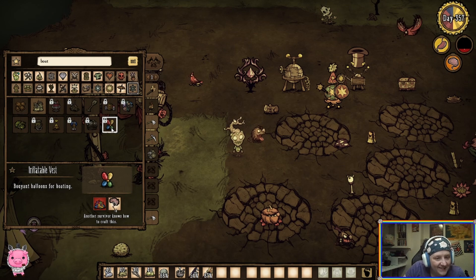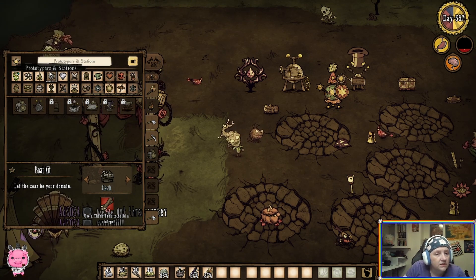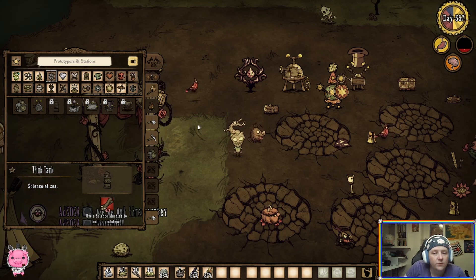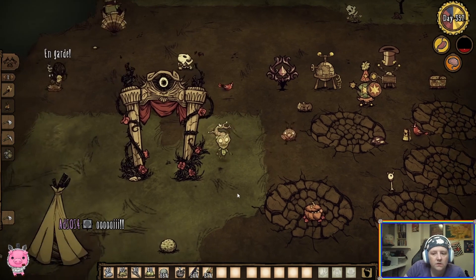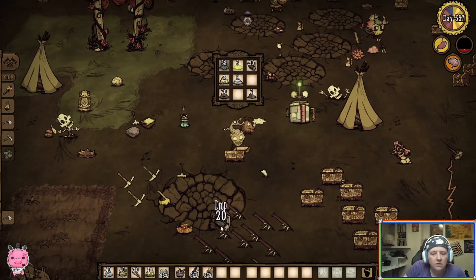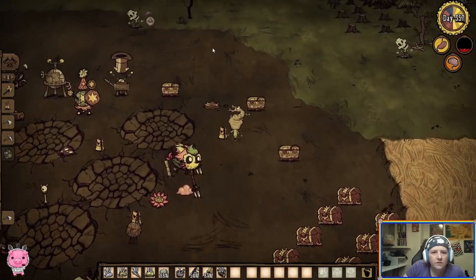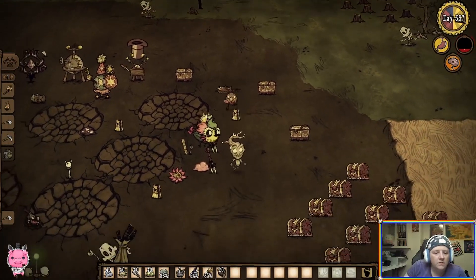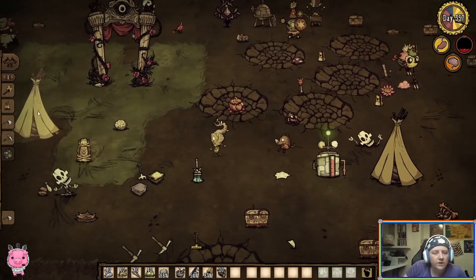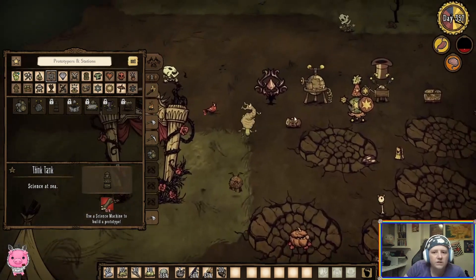Inflatable vest? Another survivor. 'Let the seas be your domain. Use a think tank to build a prototype.' Okay, so I need a think tank, which takes wood. That's not terrible. And because Ads has been working really hard, we already have some wood. I'll put this down here. I'll have to go next to the science machine to build a prototype.